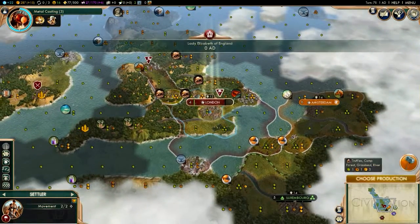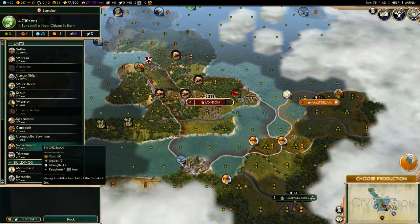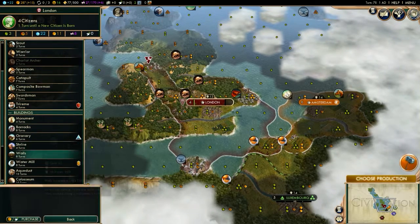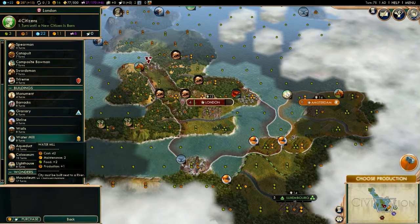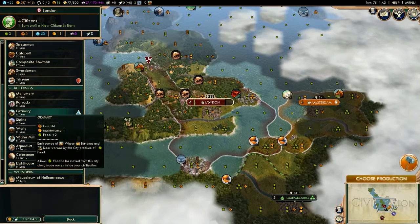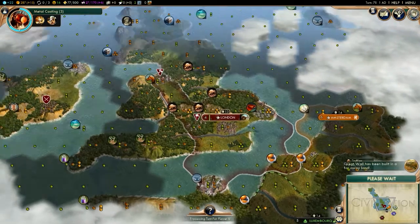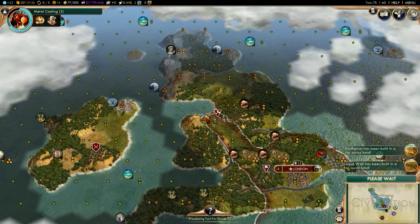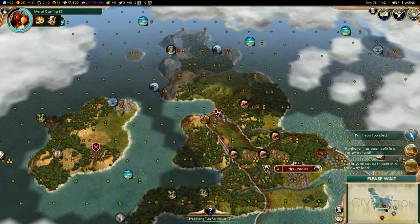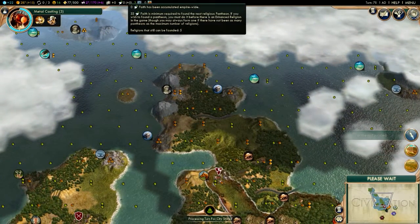I feel like I need that tile so I can have free passage past here without having to get open borders. That'd be nice. Let's see what I want to build — one turn until another citizen is born. Granary would be nice, actually, get some more food. A pantheon has been founded — 33 faith required.